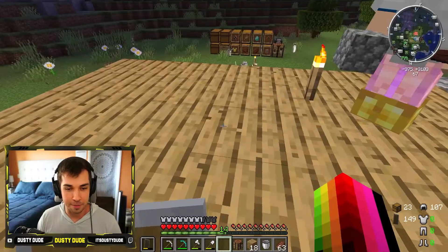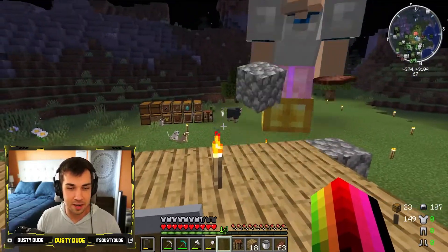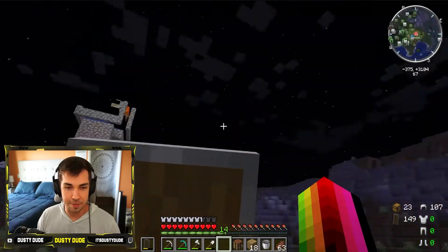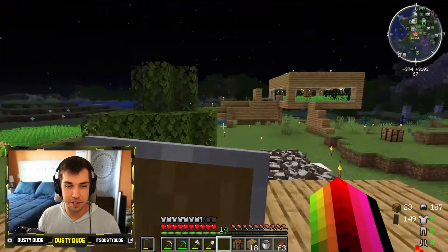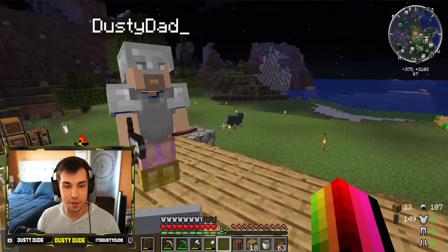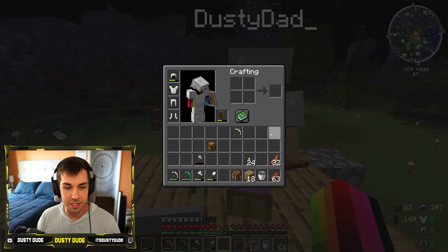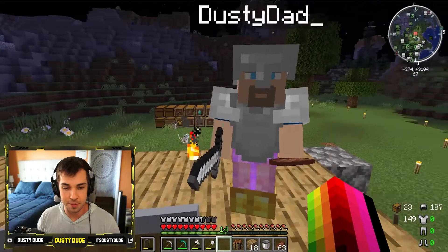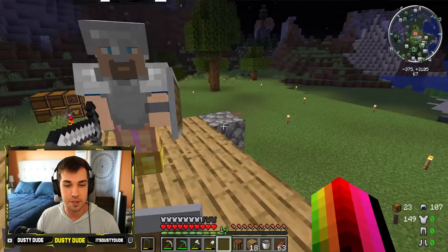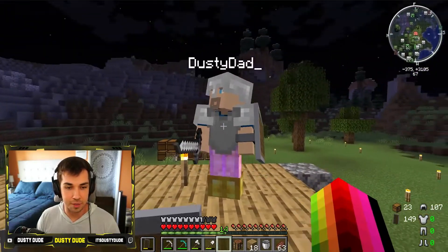Very scary - lots of lava and monsters, and we'll get into all that. The things we need to get started are some obsidian, a flint and steel, and we need to be prepared to fight and protect ourselves. We need at least 12 pieces of obsidian, a flint and steel, good armor, a shield, food, torches, and maybe some planks or cobblestone to help guide our way through the Nether.